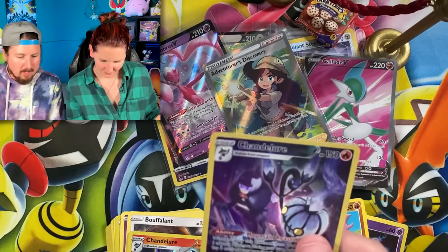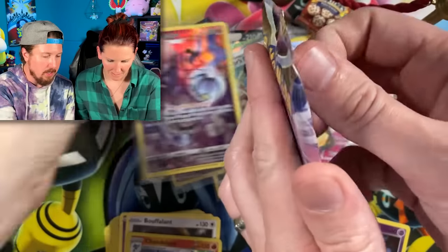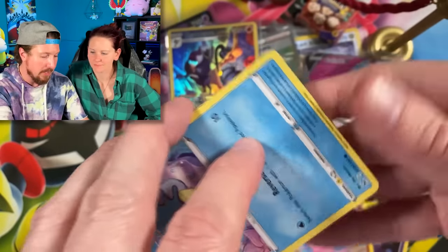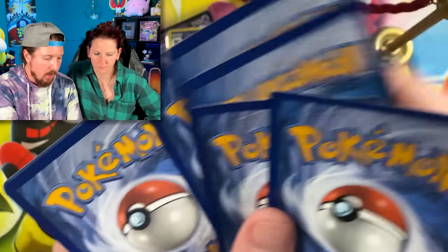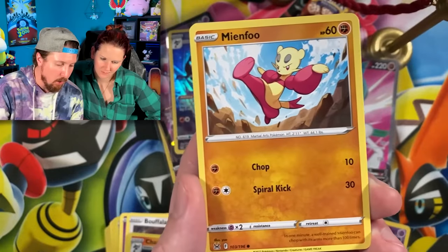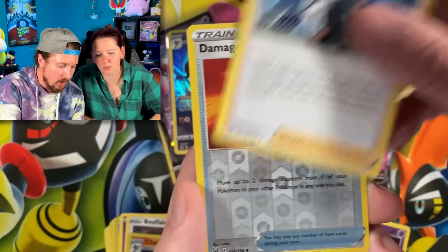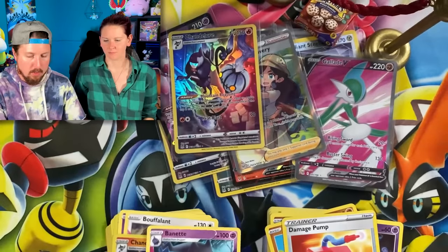Our last Lost Origin pack from the first elite trainer box from Best Buy — it's the second elite trainer box we're opening in today's video. Quick math! We got Horsea with the Kanto vibes, going into Shallows, going into Litleo. Energy in the filing cabinet. We got Colmala, Thornton, and Bayonet for the rare.